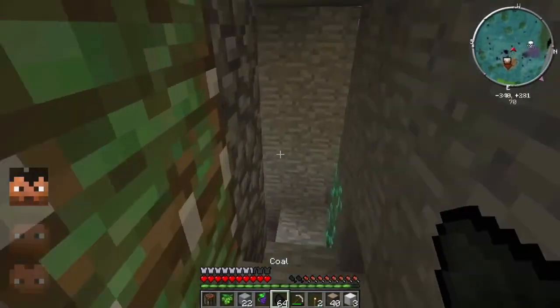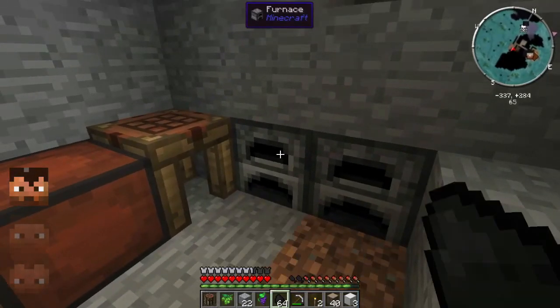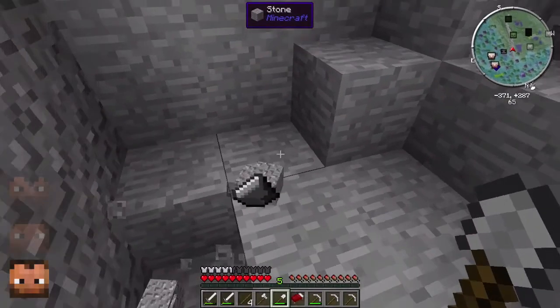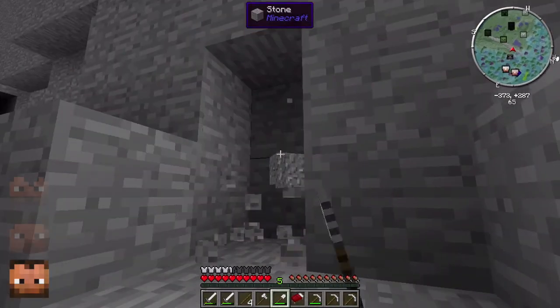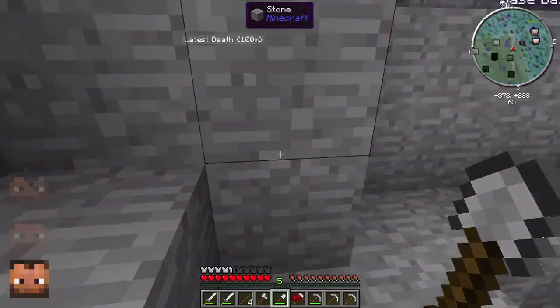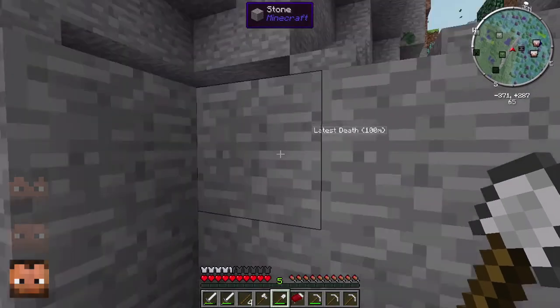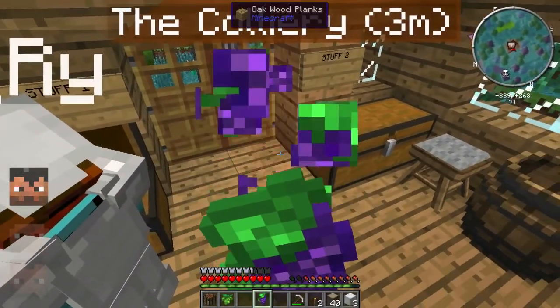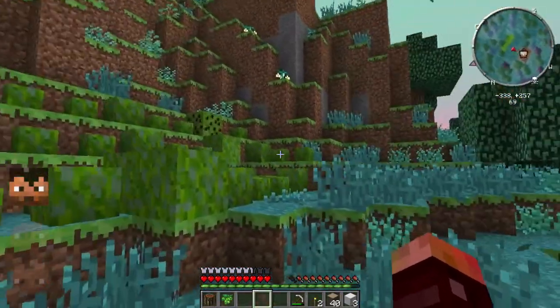I'll just make a load more torches. George, I've just found loads more gravel so I thought I'd take it — getting loads of flint with this. I know what I want to make pretty soon. Don't set the base on fire. Flint and steel, right? I'm gonna have a bunch of these grapes. I'm gonna go help — oh, look at these blueberry bushes!